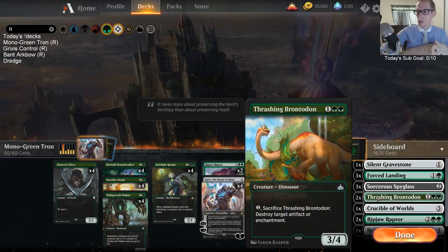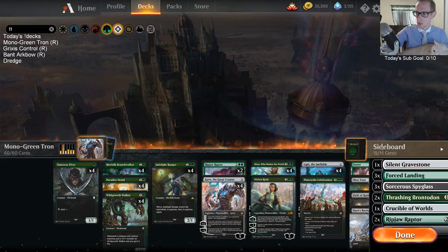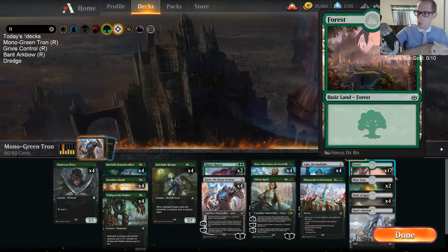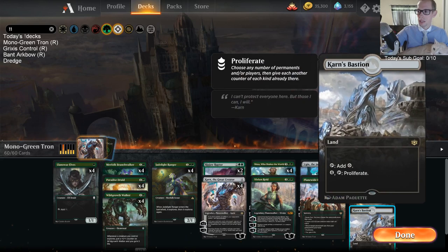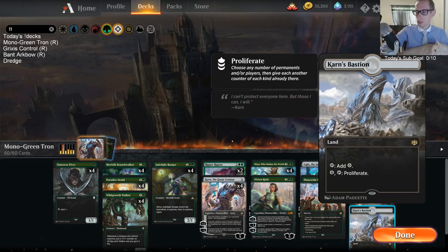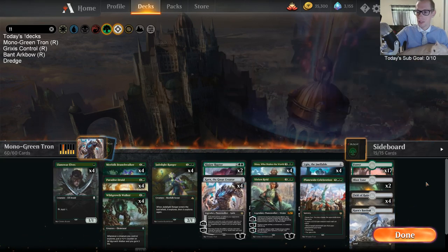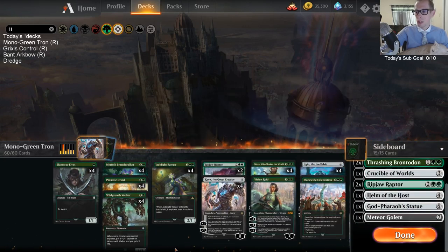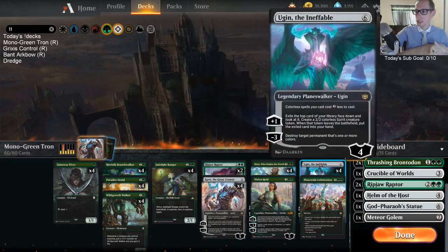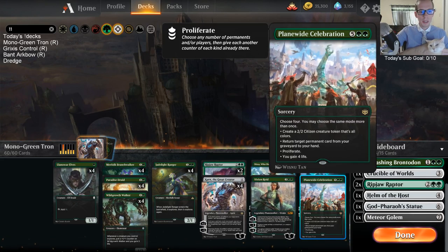The main change is putting Ripjaw Raptors in the main, and because of that I'm putting in a couple Brontodons. Since I took out two Ripjaws from the sideboard I have two extra slots, so I get two Brontodons as well. That should help out against Aggro. Still a little debate between playing the third Blast Zone instead of Karn's Bastion. I'm going to start with Karn's Bastion again and see if we really get to use it, or maybe we'll want the third Blast Zone. This deck has been a whole lot of fun. I really like Karn the Great Creator and Ugin.